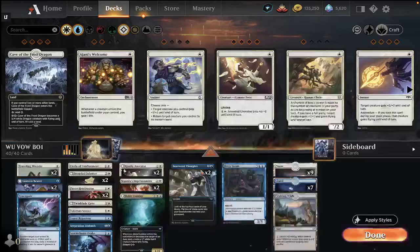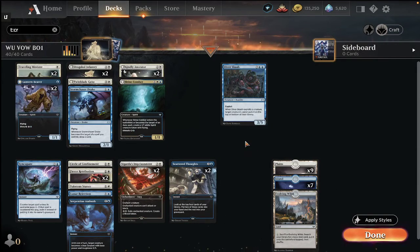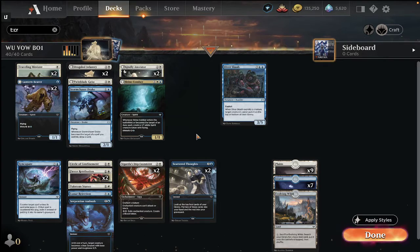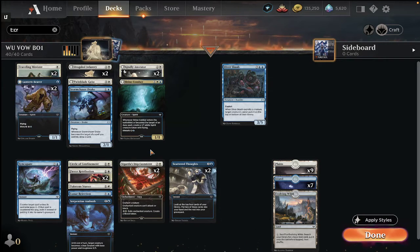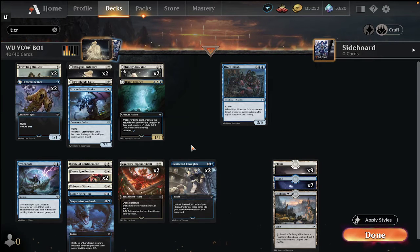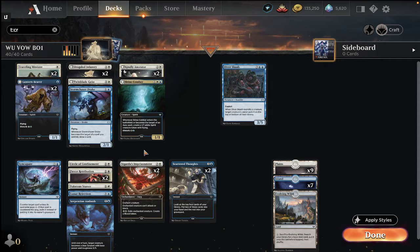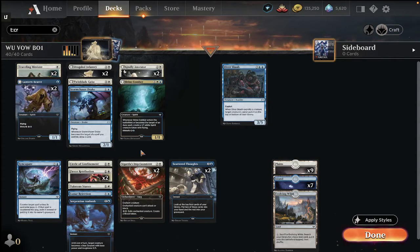My favorite deck — and the one I played most in the format — was blue-white. Similar to blue-white in Midnight Hunt, there's tons of grind and attrition, but somewhat unlike that version, this can be a very tempo-oriented deck. You can get on board with a good one-drop and two-drop, then take care of business with removal spells. The gold cards at common are very strong in these colors, making it easy to find and play two Ministers and two Lantern Bears, as they weren't being picked nearly as highly as they probably should have been.